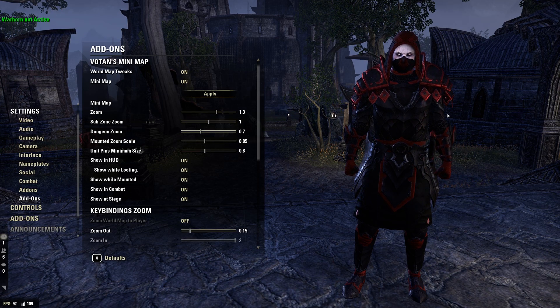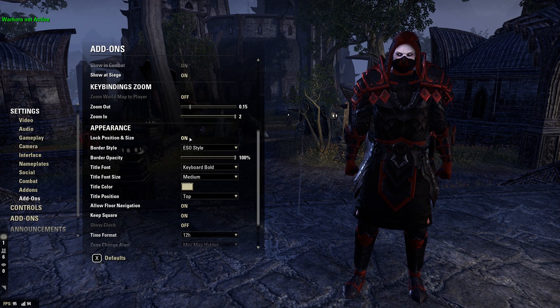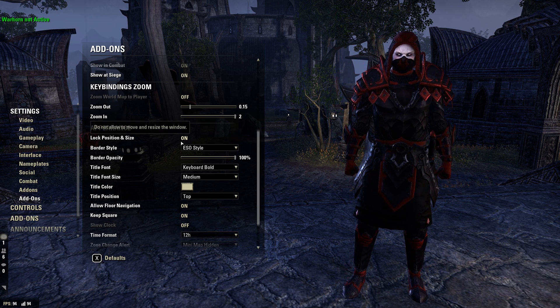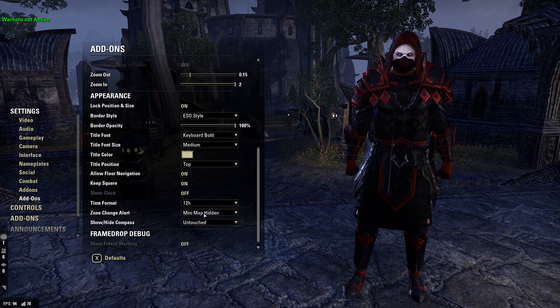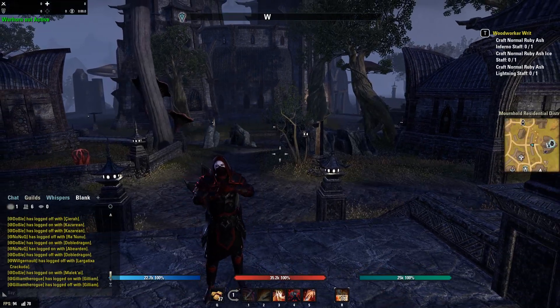One more thing — Votan's Minimap settings since I get a thousand questions about it. Everything on default, I resized it with my mouse. Show while HUD on, show while looting on, show mounted on, combat on, siege on, zoom world player off. If you want to move Votan's Minimap: turn off 'lock position and size,' drag it around and resize to your liking, then turn 'lock position and size' back on. Keep square on, allow floor navigation on.